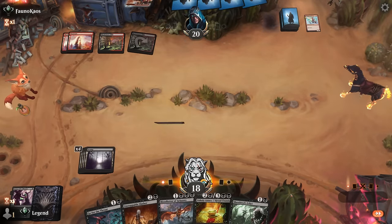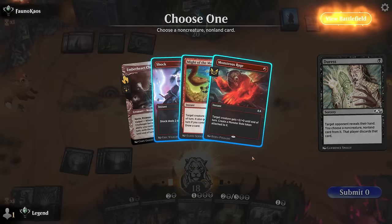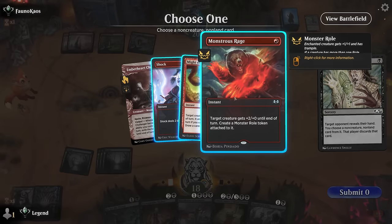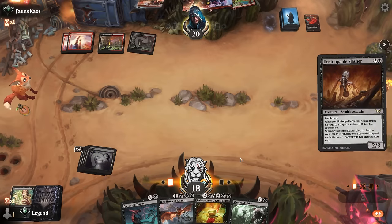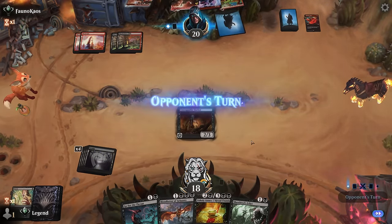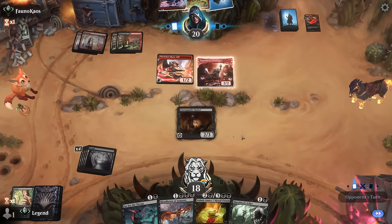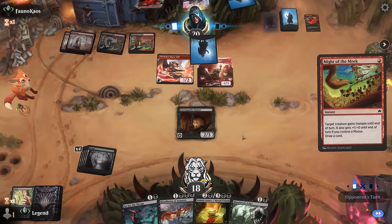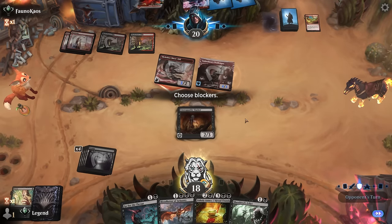Really hoping for another land — the rest is still useful. Their hand overall was pretty weak, so we can now maybe afford to play the Slasher and take Monstrous Rage. Now that we're not afraid of dying out of nowhere we can threaten lethal ourselves. Opponent runs out their creatures — Might of the Meek triggers Valiant, finds Monstrous Rage.